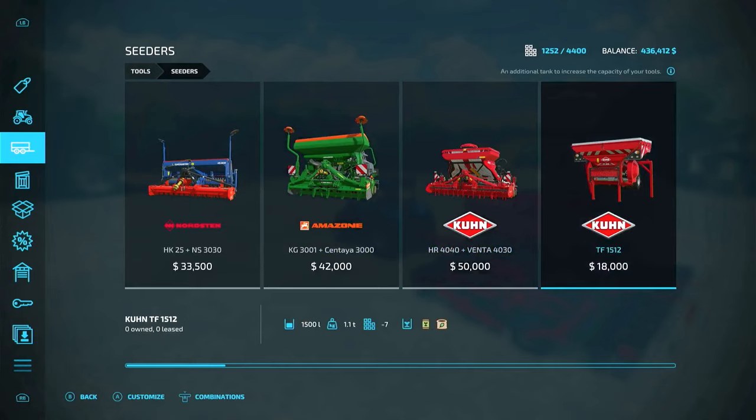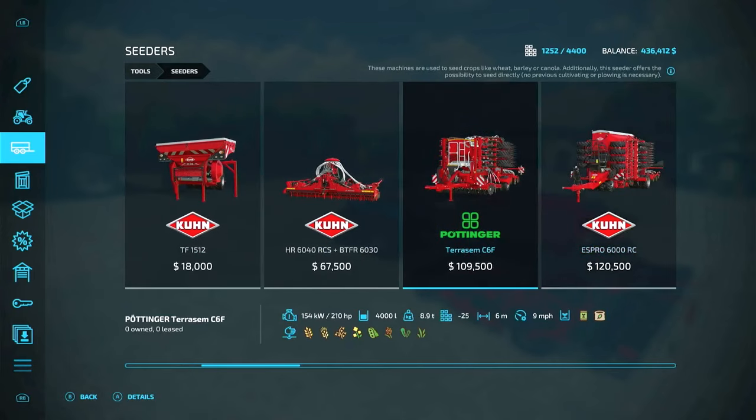What I try to do is save my money and jump over to maybe the Pottinger. The Pottinger requires 210 horsepower. It's six meters wide, goes nine miles an hour. It both seeds and fertilizes, and you have the possibility to seed directly without cultivating on some crops in some cases. This is normally my next logical choice once I get the money and a tractor with enough horsepower to pull it.